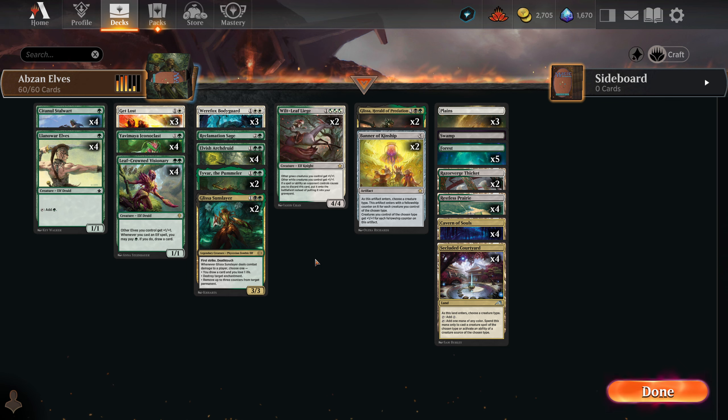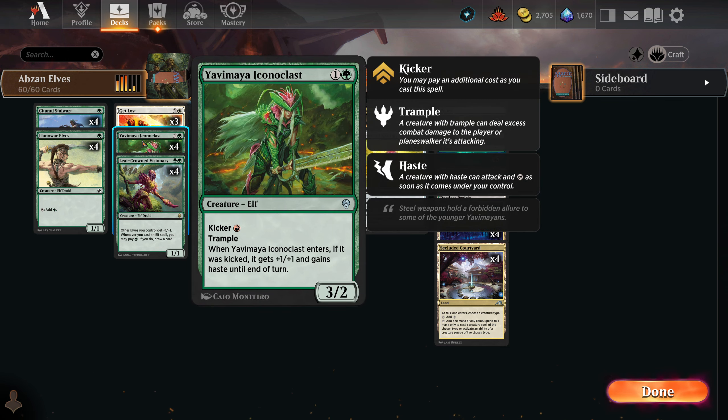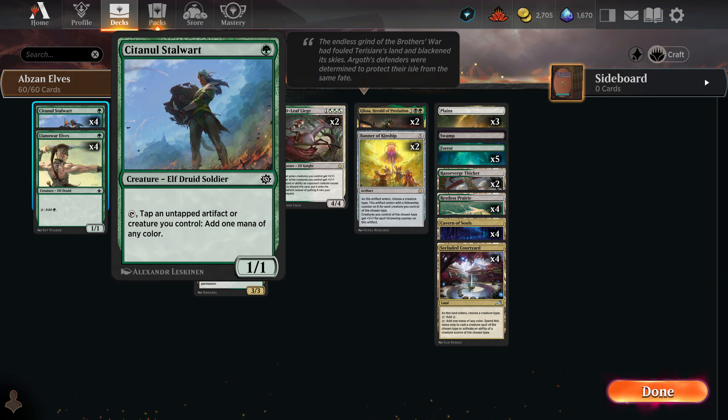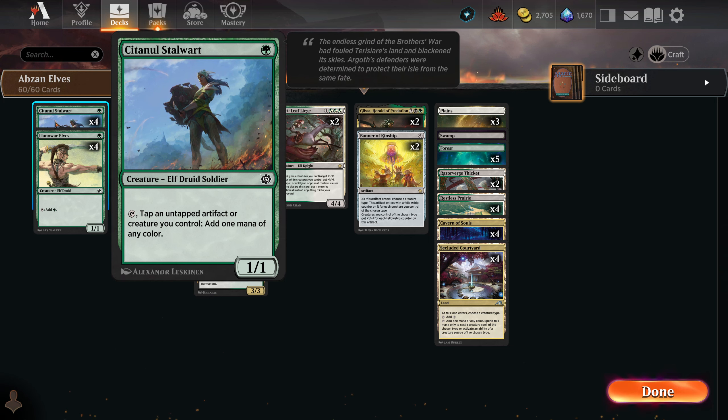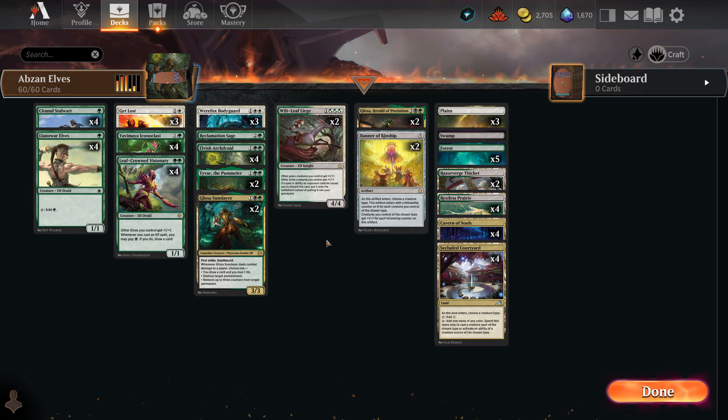I guess there is Iconoclast here. We'll probably never use its kicker ability — well, actually that's not true, because Stalwart here can tap for any color. Tapping an untapped artifact or creature you control plus tapping Stalwart would be able to produce the red we need to cast Iconoclast with kicker. But I don't see myself doing that very often — maybe.